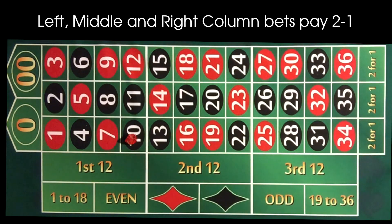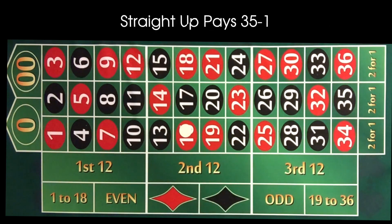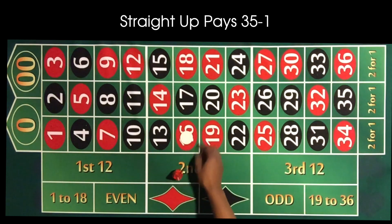Moving on to inside bets — the best hit on the table is obviously the straight up. If you bet on 16 red and that number hits, you get paid 35 to one. There was one time I dropped 10 on number 8 and it hit — 350 bucks just like that. Best bet on the table, but obviously the hardest to hit.